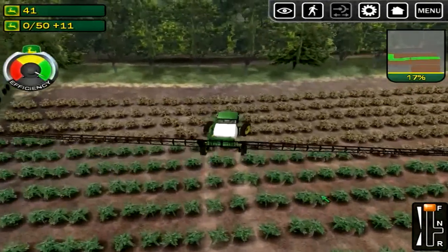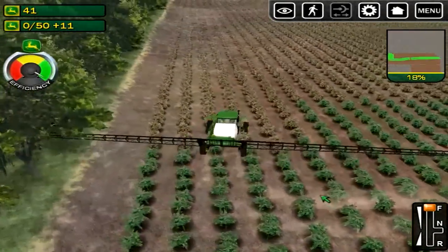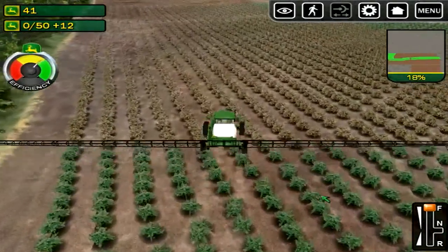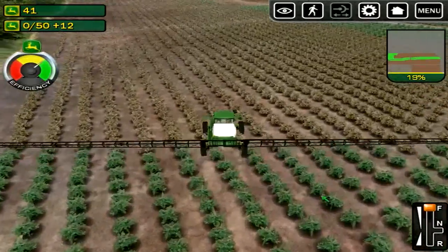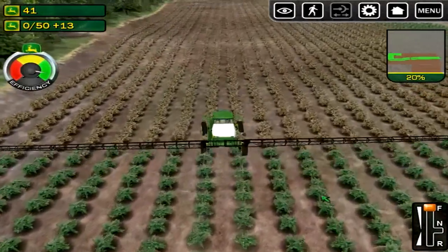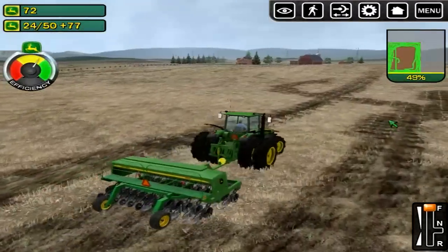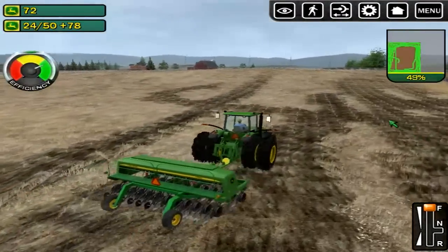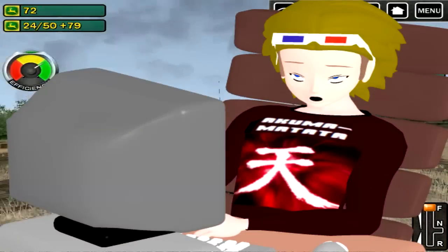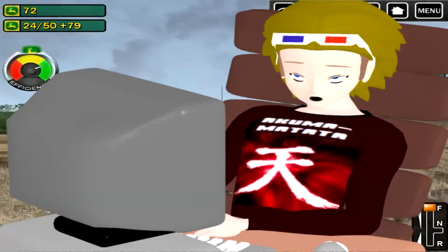As you move to the next level, your task might change — such as seeding a field or spraying a field — and the vehicle you're using might have an extra button to press, but it's pretty much the same thing: you'll just drive around in circles. And this gets boring really, really fast. This one field I spent going around in circles for almost 20 minutes. I was in my chair playing this practically half asleep, just pressing the arrow keys back and forth now and again.